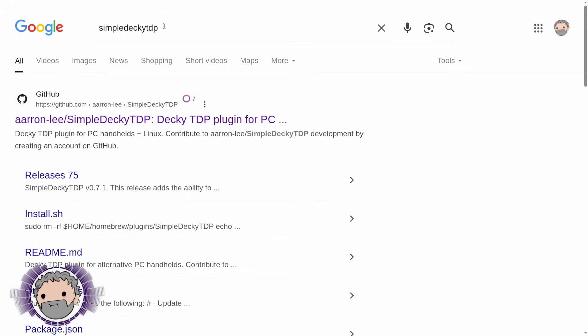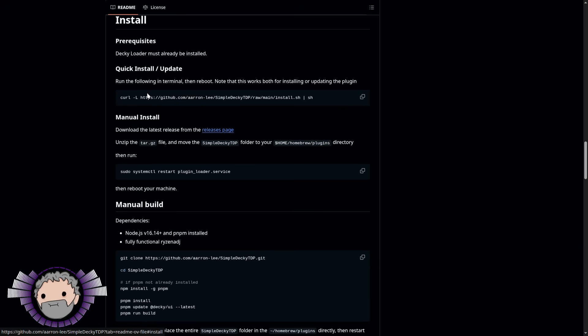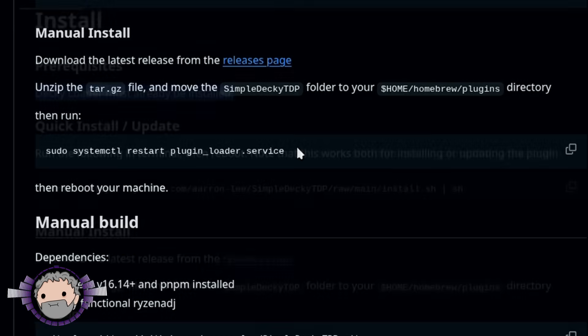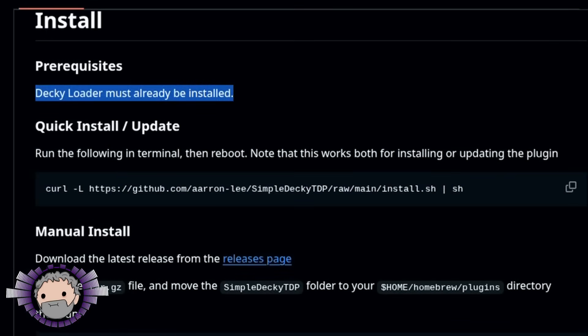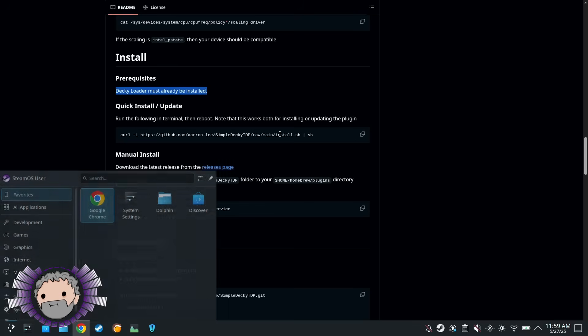And this is where the Linux newbies will get worried, because what we need is called Simple Decky TDP. It's detailed over at GitHub, and to install it, it is not a download-and-double-click-style thing like you might be used to. You'll need to do one of two things: either download the compressed files, unzip them, and manually copy them to a specific folder in your device's drive — a bit like modding a game, in other words — or you can copy-paste a string of commands into the terminal window, and it'll pull down and install automatically.